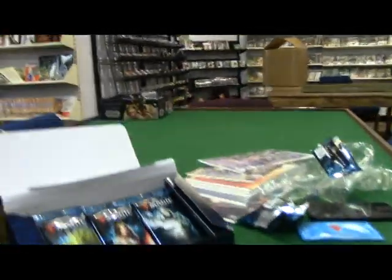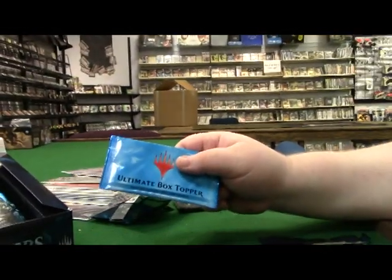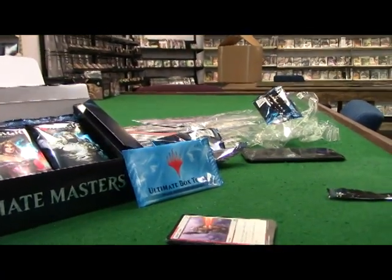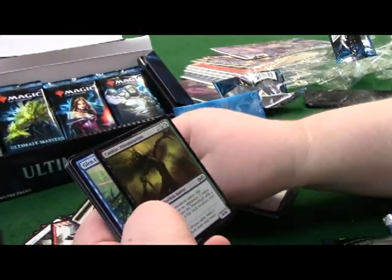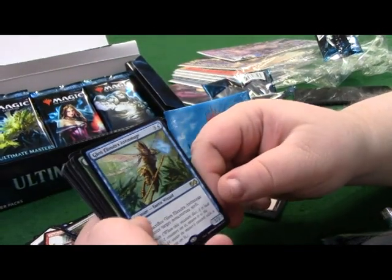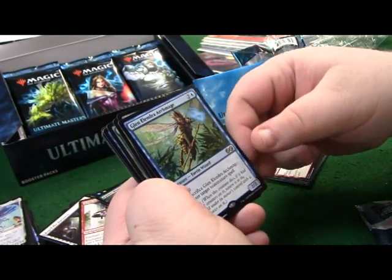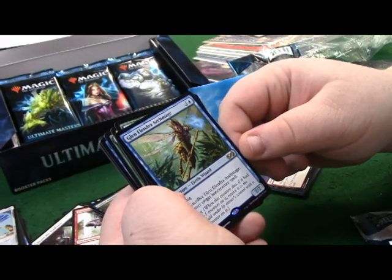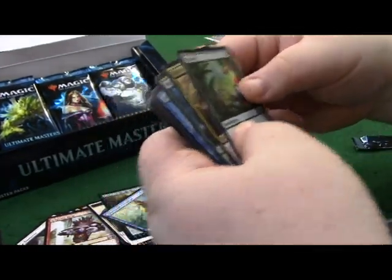The ultimate box topper coming in last - it's just one card, full art. Glen Elendra Archmage - a fairy wizard you can sacrifice to counter target non-creature spell, and persist means when this creature dies, if it had no -1/-1 counters on it, return it to the battlefield with a -1/-1 counter.